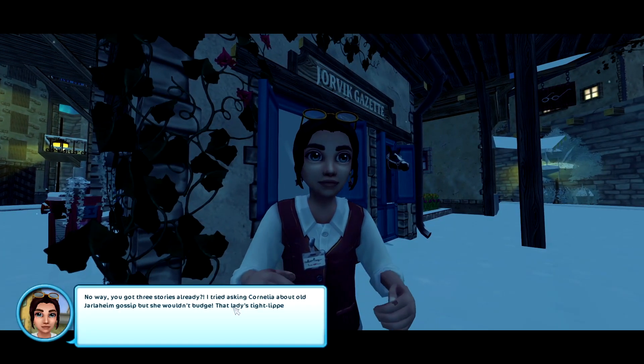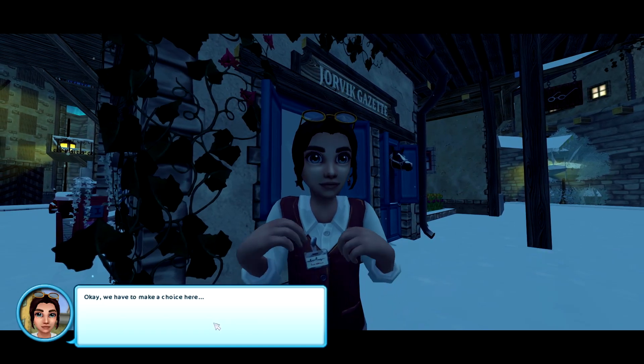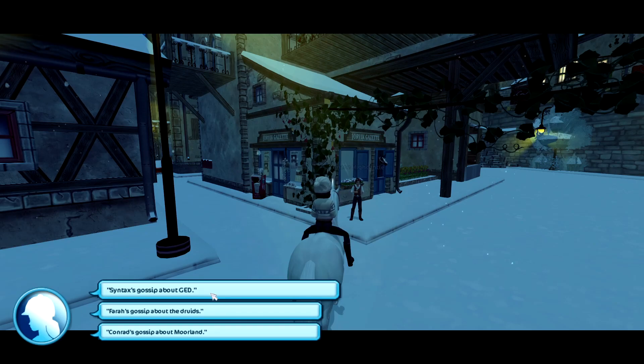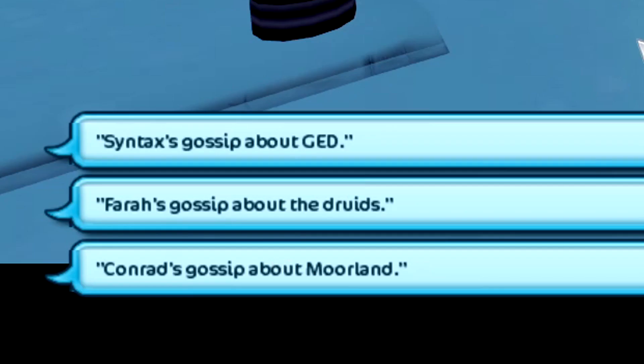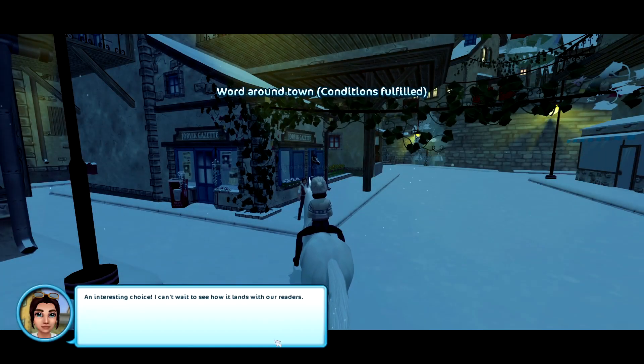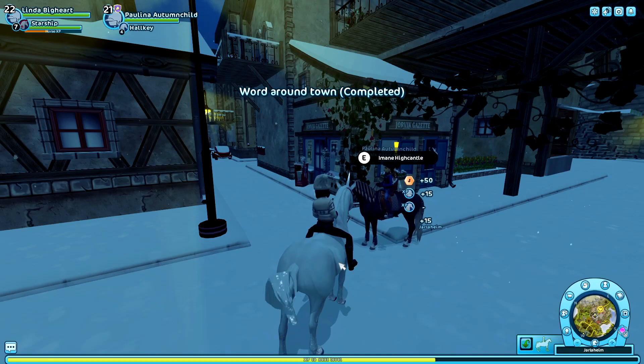No way you got three stories already. I tried asking Cornelia about old Yellowhand gossip, but she wouldn't budge — that lady is tight-lipped. Okay, we have to make a choice here. Which story do you think should make the gossip section of the Jorvik Gazette? Syntax's gossip about GD, Farah's gossip about the Druid, or Conor's gossip about Moorland. I'd say the Druid because it's wild — literally wild. But I think people would like Cornelia's gossip more? I don't care what you like. An interesting choice — I can't wait to see how it lands with our readers.